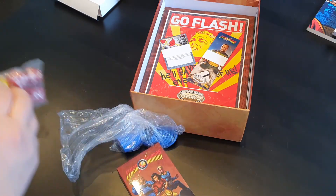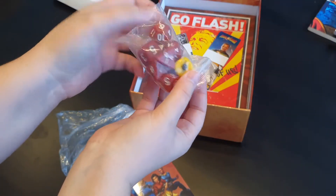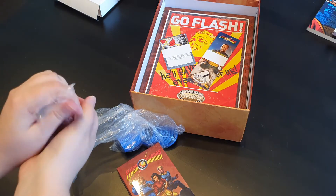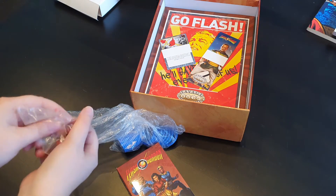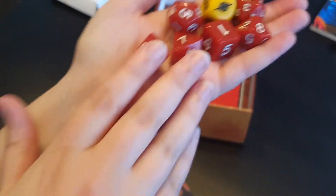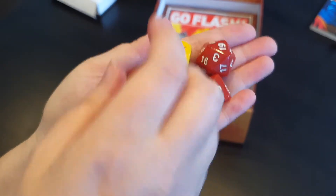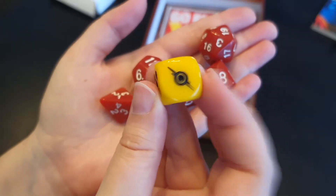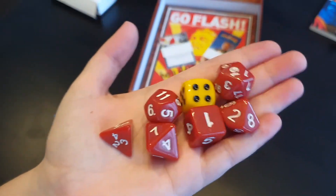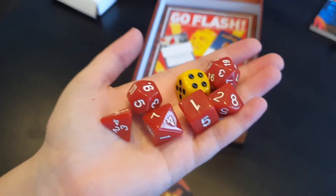What a nice die — a standard set of dice. Red and yellow, which is suitable for Flash Gordon — those are sort of his colors. This one has the Flash Gordon symbol on the one face. Looks really nice. A good set of dice — I have nothing to complain about regarding these.